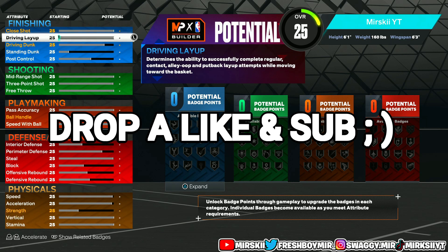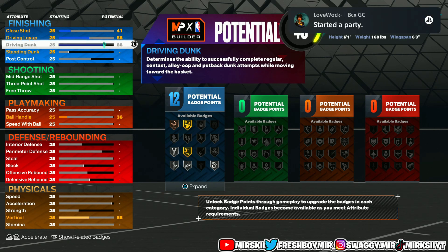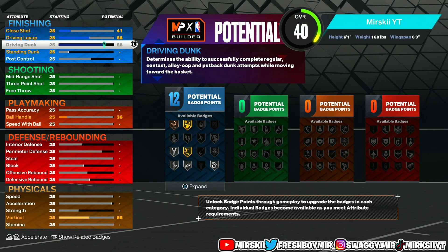Starting off with the finishing, the only thing we're going to touch here is our driving dunk, and we're going to go ahead and max that out to 86. We match that out to 86, and we hit the threshold to get Limitless Takeoff on gold. Finishing in this game is really easy. The only reason why it's easy is because a lot of people don't have Anchor on their builds, at least on gold, so they can't really stop nobody in the paint. They're going to stop you sometimes, but not 9 times out of 10. I have a build with gold Anchor and I stopped all these short guards from dunking. I get blocks and things like that.